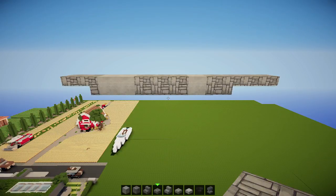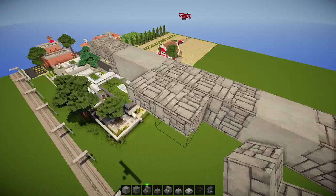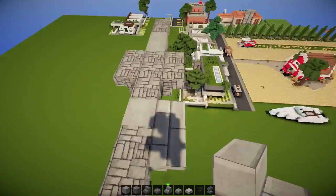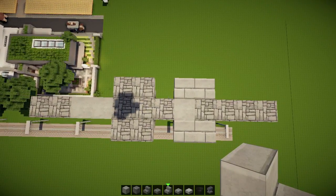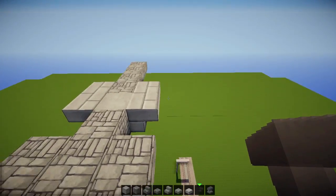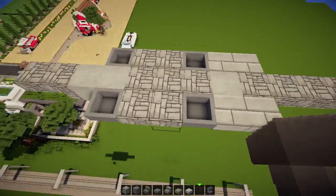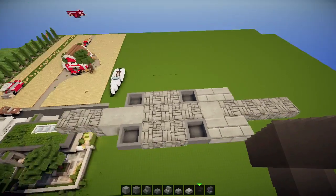The next step is to continue using some stairs. We're gonna start off by placing upside down stairs here and here, same on this side here and here. Then we're gonna take some stone brick slabs and place them here, just like that. From above we get this shape going. Then we're gonna take some hoppers and face them towards that block here and here, and here and here. From above we get four hoppers.